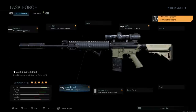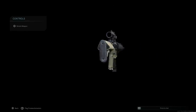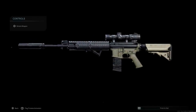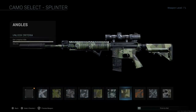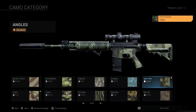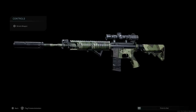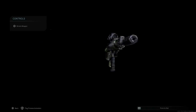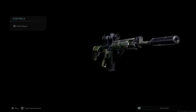This is our final design for the Knight's Armament SR-25 using .458 SOCOM rounds. With the Task Force blueprint we get a different color lower receiver. I like to put a camouflage on there — I'm going with the Angels camo over splinter. I just like how it looks cosmetically. This is the final design, and you can build this out of any M4; you don't need any particular blueprint.